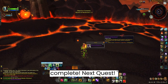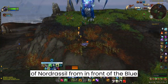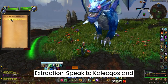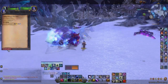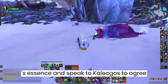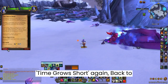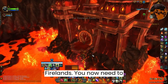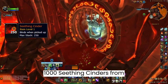Next quest: 'Nordrassil's Bough' — pick up the Branch of Nordrassil from in front of the blue dragon. 'Emergency Extraction' — speak to Kalagos and accompany him to Kaldara. 'At 1' — bond with Tarragosa's essence and speak to Kalagos to agree to his proposition. 'Time Grows Short' — back to Firelands again. You now need to collect 1,000 Thieving Cinders from Firelands.